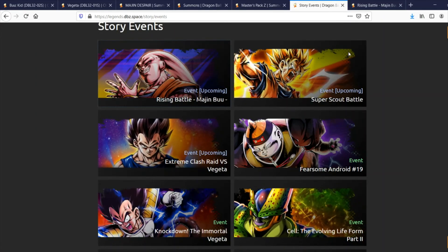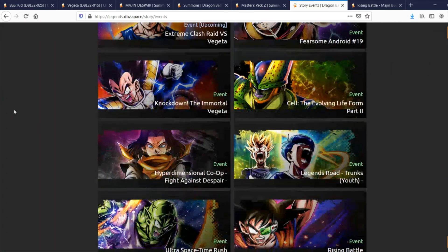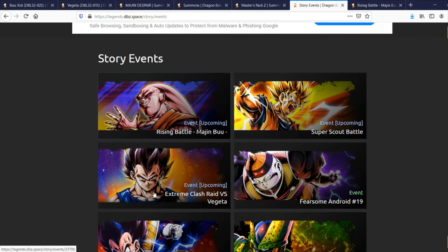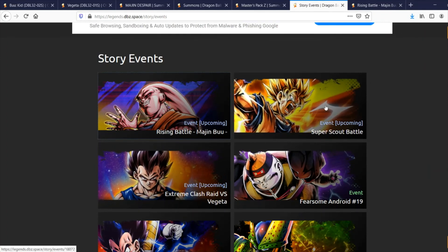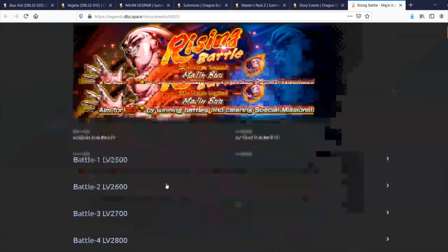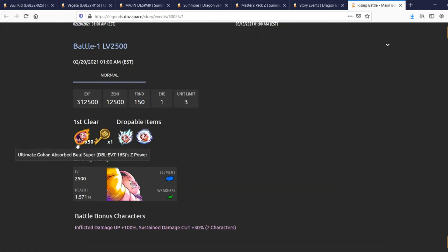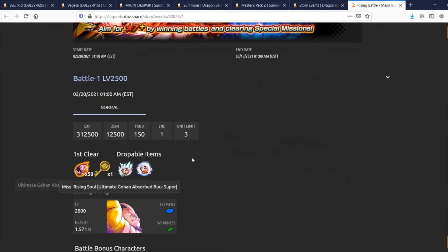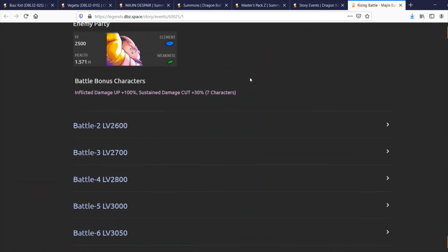In terms of events, nothing crazy to talk about this week. We're going to have a new raid against the new Vegeta, an update to Super Scout Battle, and upcoming is a Rising Battle Majin Buu Han event. It looks like you do a first clear to get keys, and the keys unlock missions for the Rising Battle — very similar to the Vegeta Rising Battle.